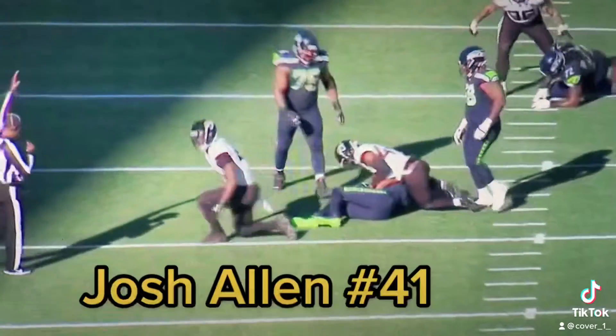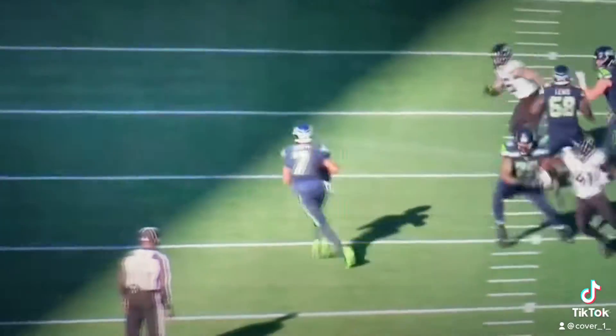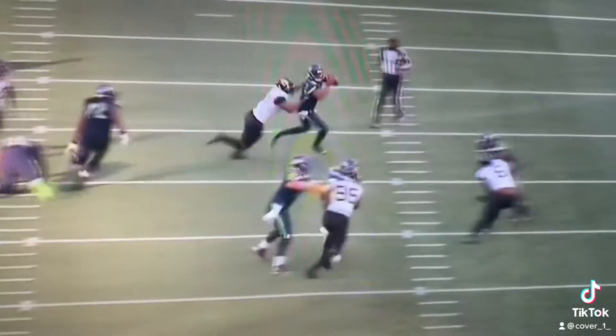Star rusher Josh Allen has racked up 25 total pressures, including 5 sacks. He has all of the tools, including speed and change of direction, to win the outside and inside hip.